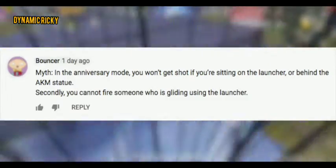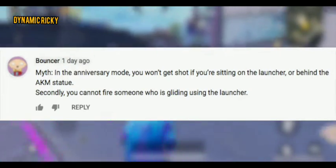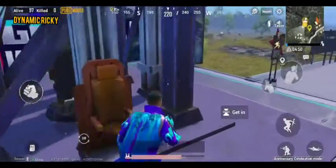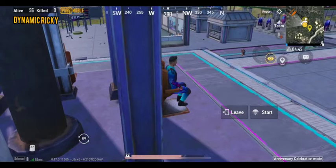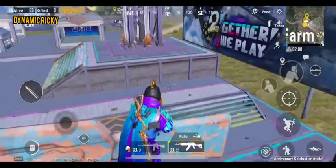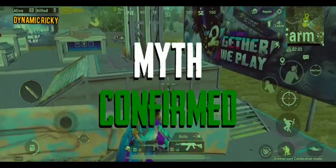In the anniversary mode, you won't get shot if you're sitting on the launcher or behind the AKM statue. Let's try sitting on the launcher — as you can see, the enemies are unable to hit us. Now let's try the same behind the AKM statue — again, they're unable to hit us. Hence, the myth is confirmed.